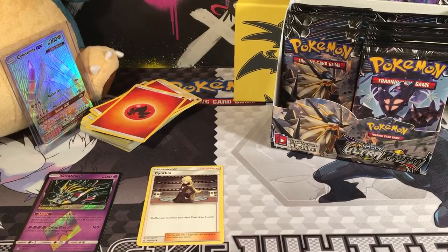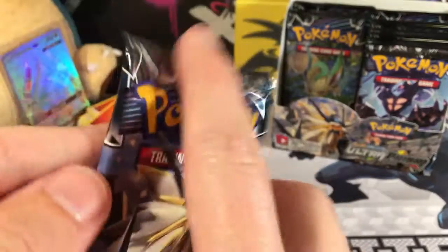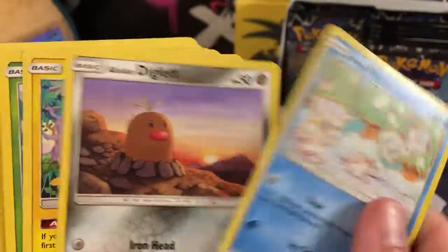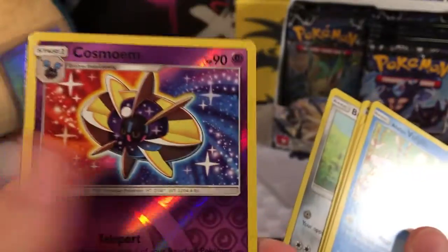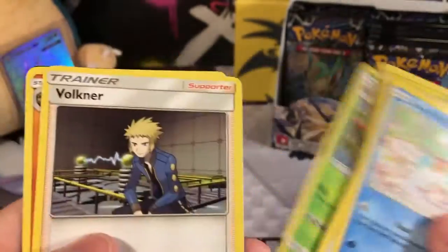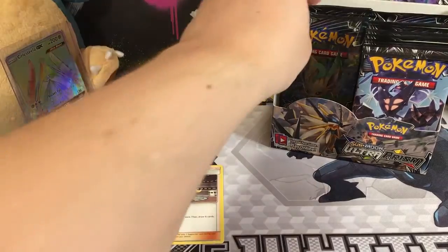I'll have to see if I can find some of the alternate typings from the new set Forbidden Light — there are alternate typings. We've got an Alolan Vulpix, an Alolan Geodude, a Chimchar, a Goomy, a Bronzor, a Reverse Holo Cosmoem. Our Rare is a Garchomp — that's cool. A Grass Energy, the Omega, Volcanion, and Cranidos.